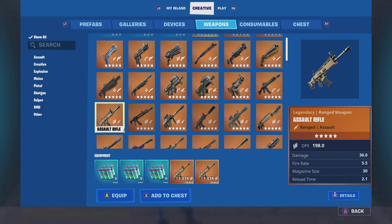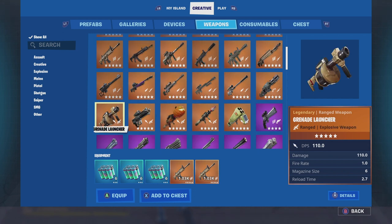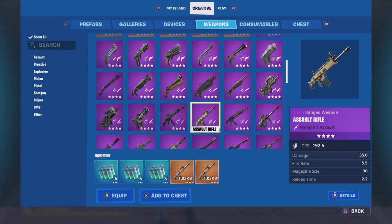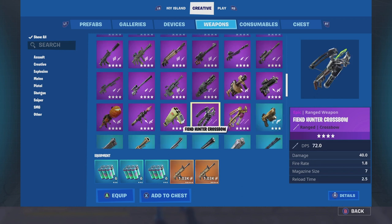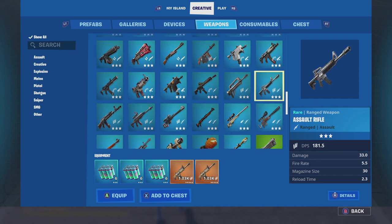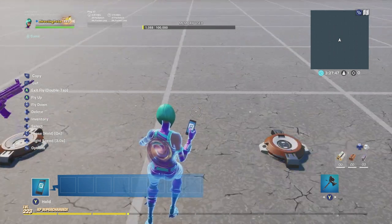Going into the first Item Grantor to select ARs. In this example I'll just choose a couple — in my real Zone Wars map I put a lot of thought into this. I generally don't include green or gray weapons, and I don't go overboard with gold either. I like to balance with mostly purple and blue weapons, with the occasional gold to keep things exciting. For this example I'll select a purple Scar and a blue AR.